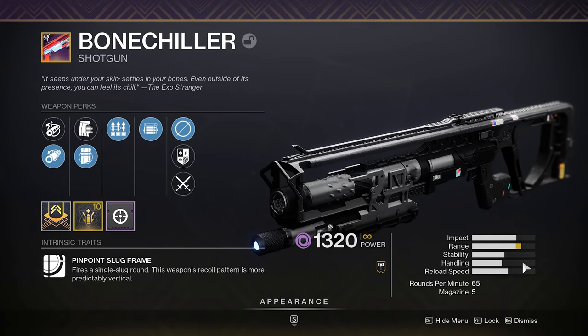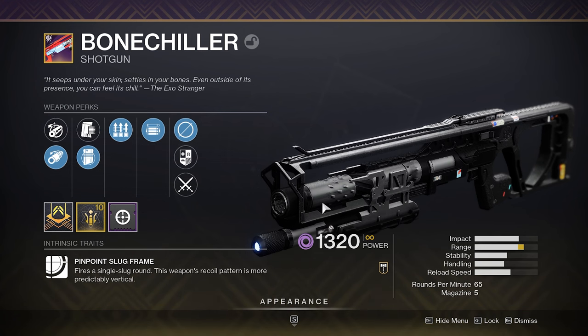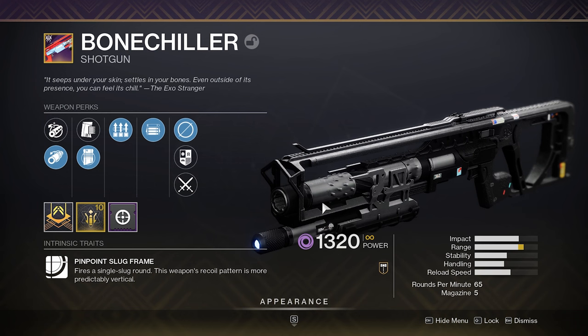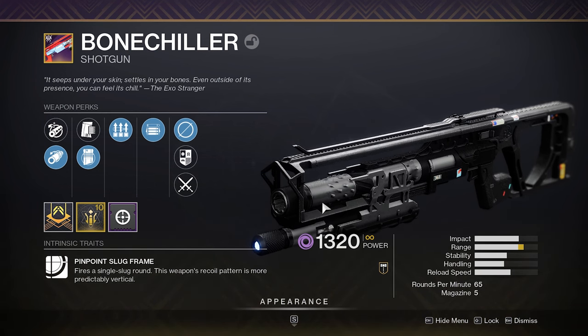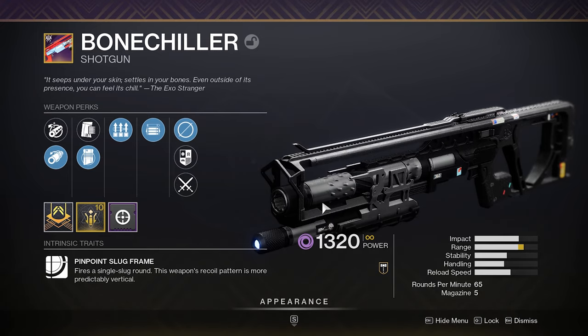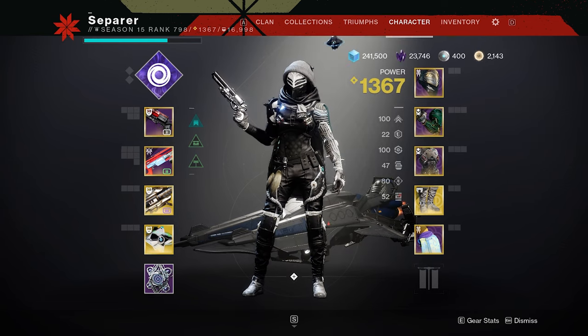This is the archetype that doesn't have crazy high handling but it's okay because it makes up for it in the other stats. So if you guys did want to go for a roll, I would recommend going for something like Fluted Barrel, Assault Mag — since you don't really need the range — Surplus, Opening Shot, and maybe a little more handling. That way you can get like a decent amount over the 60-70 mark and with Quick Charge and Shotgun Dexterity you'll have a very high handling shotgun anyways.